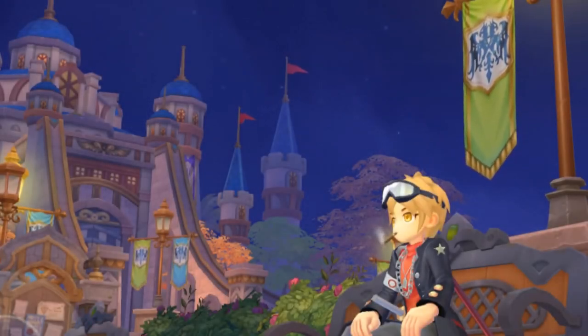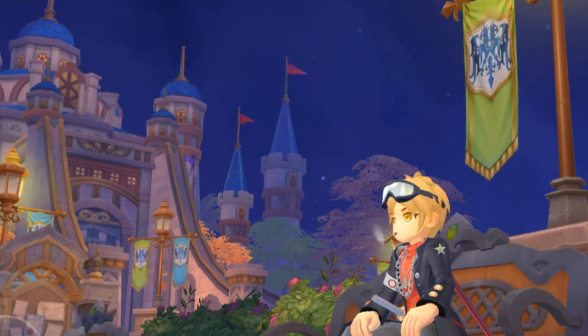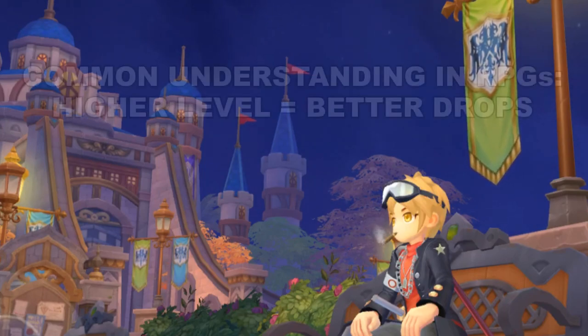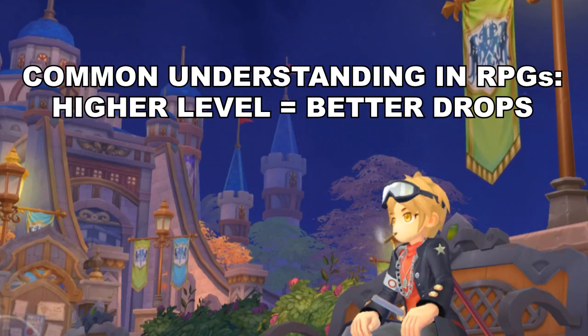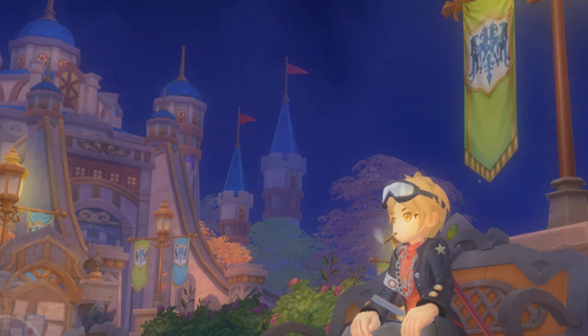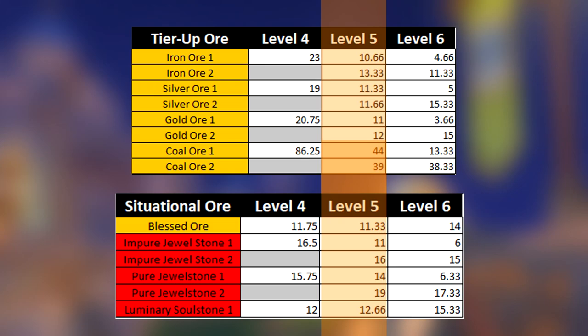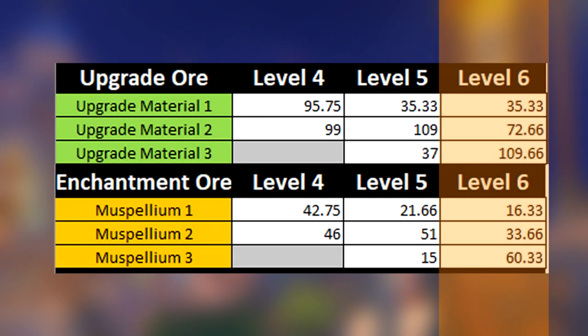We can definitely say that one mining level isn't better than the others as a whole, each level having its own advantages and solely depending on what you're looking to farm with your stamina. Honestly, I wish I did this earlier as I've always had the notion that the higher the level, the better the drops — which doesn't apply to this game's mining feature at all. We can see this with the refinement materials having the best returns at level 4, while the tier up and situational ores have the best returns at level 5, though level 6 is indeed better for upgrade or enchantment ores.